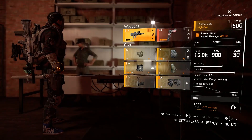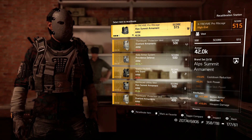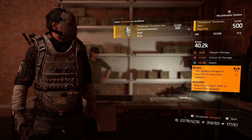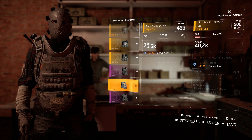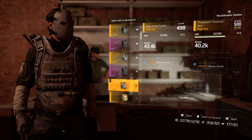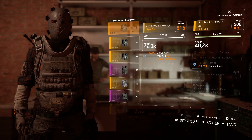Here you will be able to recalibrate the stats on all of the gear you find in the Division 2. Now recalibration at first can be very confusing, but after you do it a few times it becomes very simple. Basically you can use this station to swap stats on certain pieces of equipment. For example, if you have a chest piece with a low amount of health on it, you can use the recalibration station to remove that low amount of health and replace it with any other blue stat that can be found on other gear that you own.